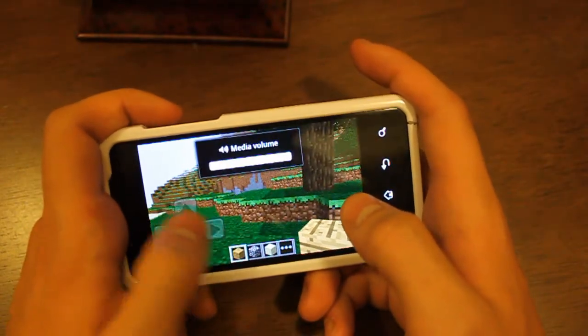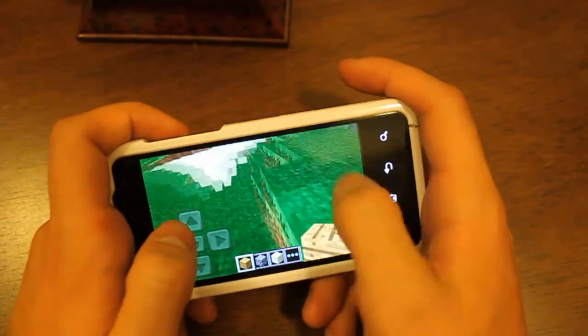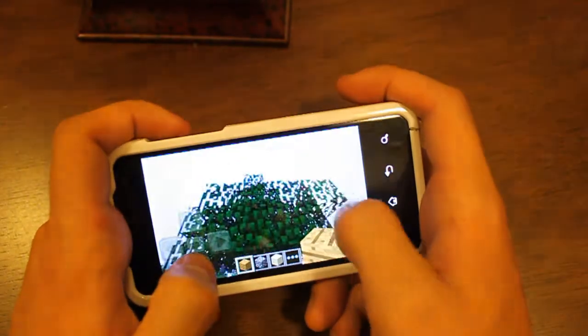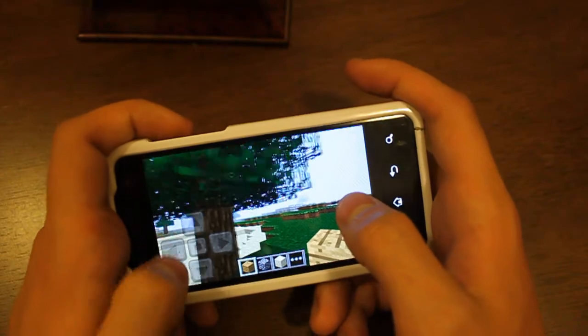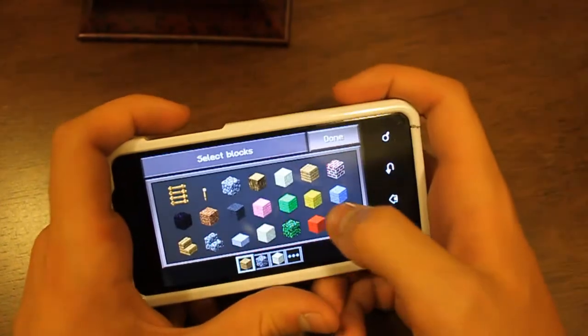The controls I found to be very, very good. As you can see, the graphics are exactly the same. The sounds do sound a little different than the PC version. Here's jump, forward, left, right, and backwards. You can go to the menu and find some items to craft.